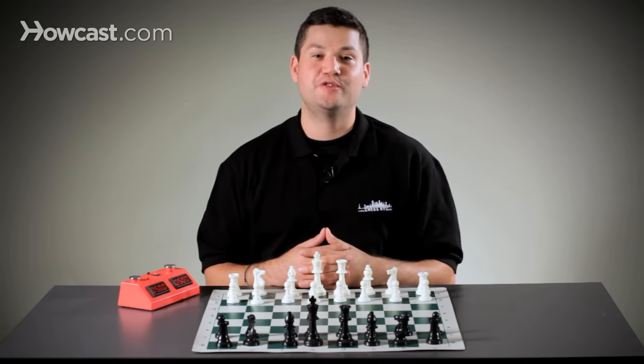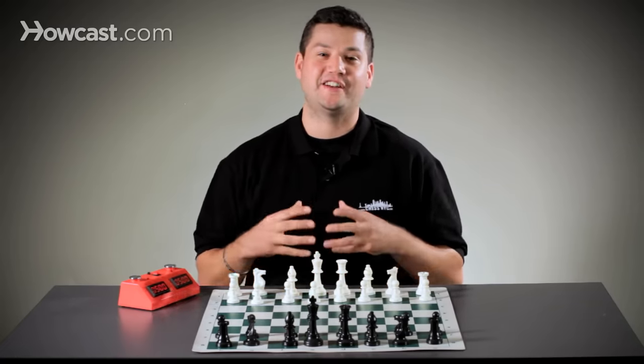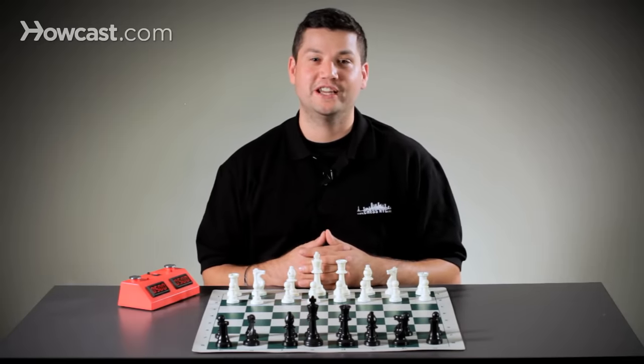When we're looking at the two-move checkmate, also known as the fool's mate, it's going to take a sequence of bad moves by the opponent to fall into this trap. Now interestingly enough, the two-move checkmate is going to occur on the black side, checkmating white in two moves.